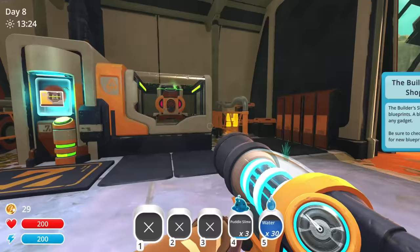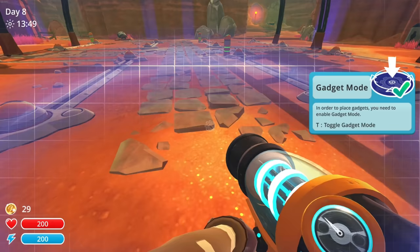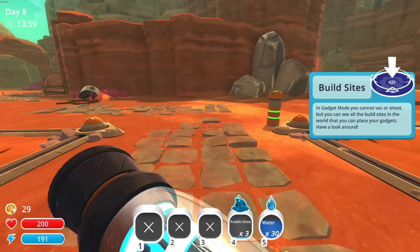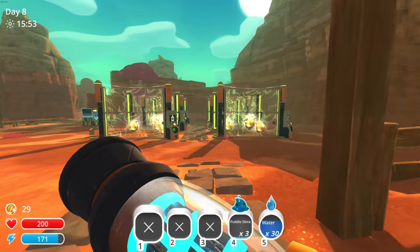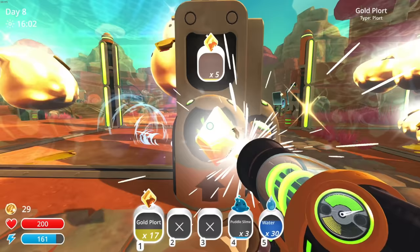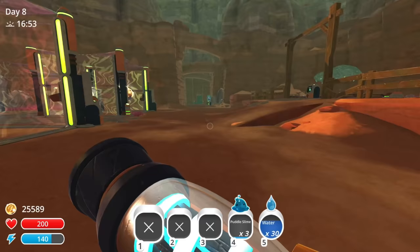The builder shop allows you to purchase blueprints — make sure to check out the builder shop for new blueprints. And in gadget mode, in order to replace gadgets you have to go into that. We need to figure out what slimes we need. Since we're going to ramp up our slime collecting, we're going to need more areas, so we need to sell some of this stuff to unlock the other two areas and get some pens built up.